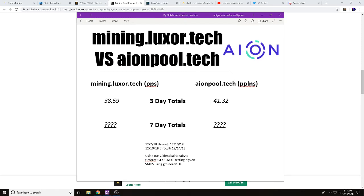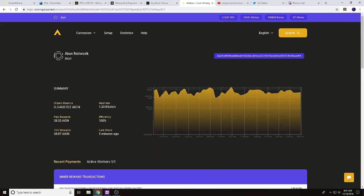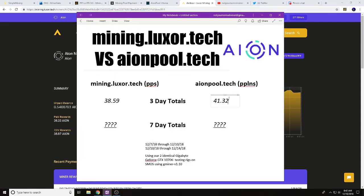What we've been doing today is pool testing: mining.luxor.tech versus aeonpool.tech, mining Aeon. Our three-day totals are here. On aeonpool.tech, the current payout shows 42.357 with a pending balance — pretty transparent. Over on mining.luxor.tech, the 72-hour rewards show 38.87 with pending payouts. So with our pool testing after three days, aeonpool.tech is leading at 41.32 versus mining.luxor.tech at 38.59. We're also testing PPS versus PPLNS.